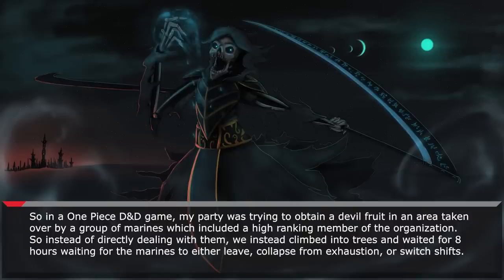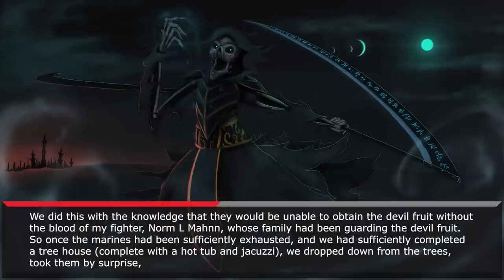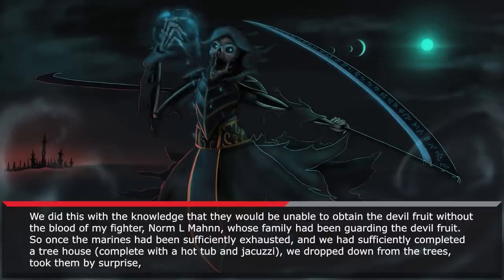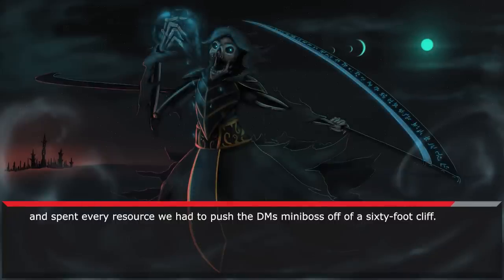In a One Piece D&D game, my party was trying to obtain a devil fruit in an area taken over by a group of marines, which included a high-ranking member of the organization. Instead of directly dealing with them, we climbed onto trees and waited for eight hours, waiting for the marines to either leave, collapse from exhaustion, or switch shifts. We did this knowing they would be unable to obtain the devil fruit without the blood of my fighter, Norm L. Ma— whose family had been guarding the devil fruit. Once the marines had been sufficiently exhausted — and we had sufficiently completed a treehouse complete with a hot tub and jacuzzi — we dropped down from the trees, took them by surprise, and spent every resource we had to push the DM's mini-boss off a 60-foot cliff.